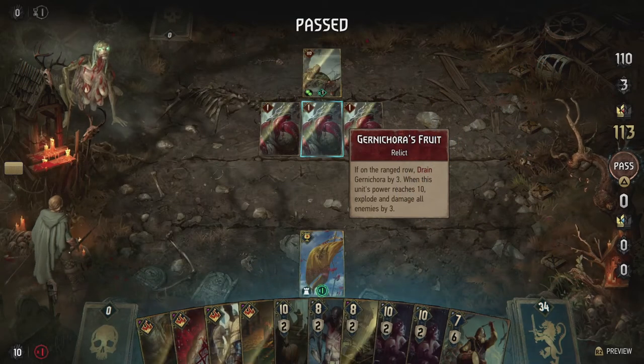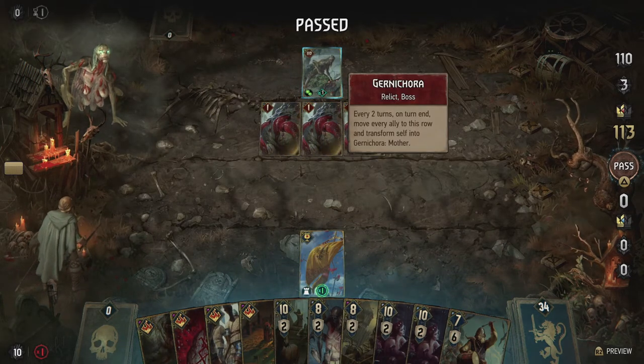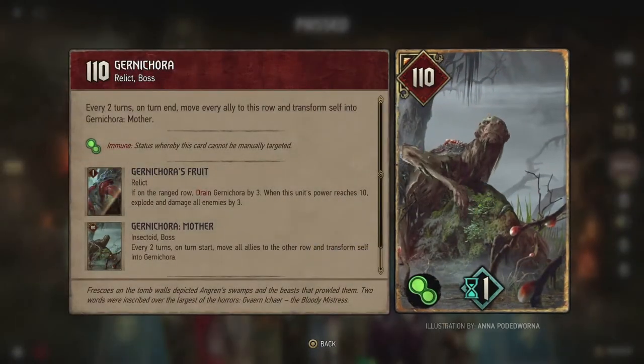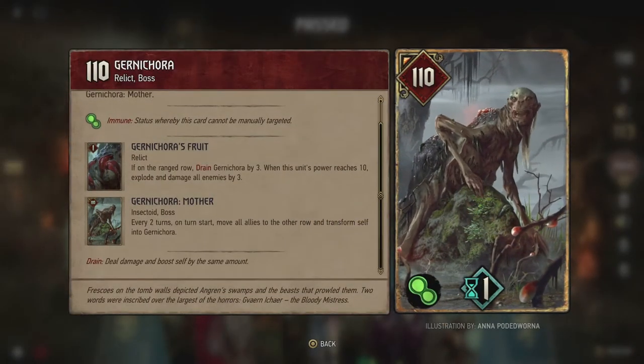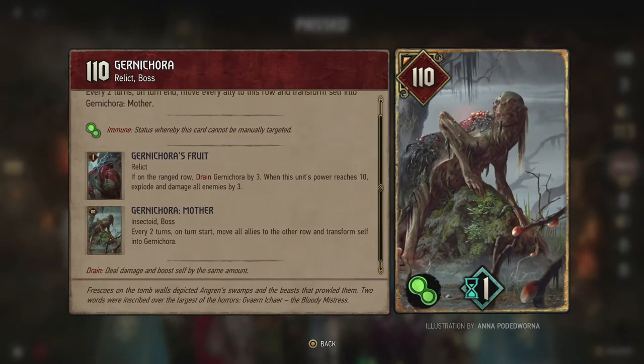In Gwent, Gurney Cora's Fruit is one of the more unique leader abilities. As long as there's not yet one on the board, you can spawn a fruit or leech on your side of the board. This makes it seem that Gurney Cora is in control of them. But if the legend is to be believed, that might not be the case.